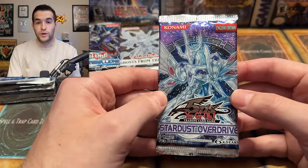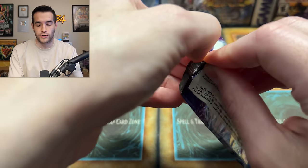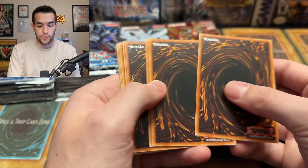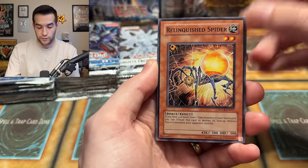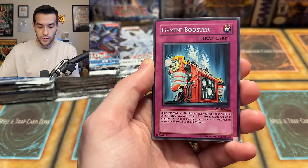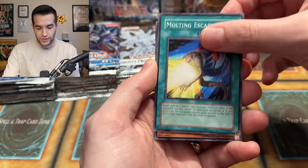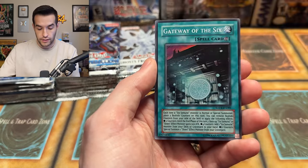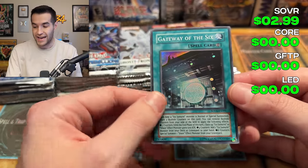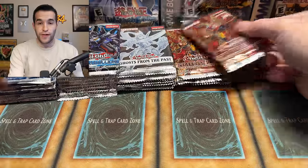Our first time opening the original GX-era packs in this video — technically the beginning of 5Ds. We have Link with Spider, Reptilian Gorgon, Ritual Buster, Reptilian Viper, Gemini Booster, Molting Escape, Lord British Space Fighter, and a KOA of the Six — a super rare right off the bat. Look how subtle this super rare is: just a circle and hollow sky. A pretty nice looking foil.